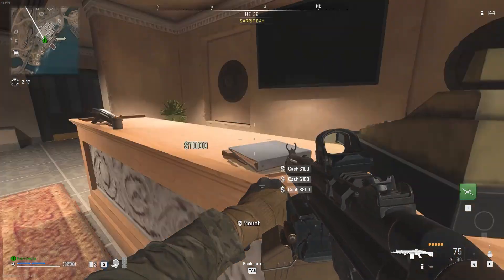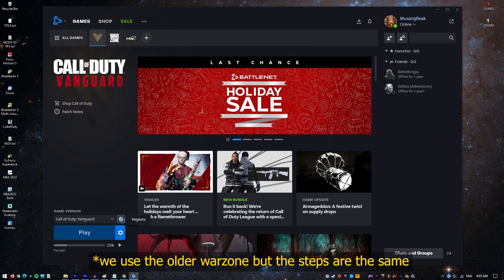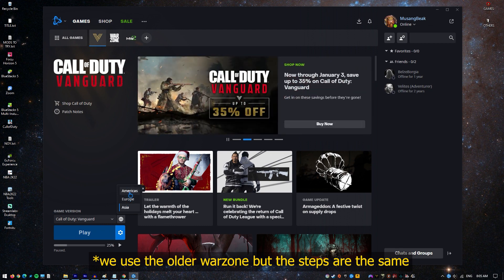In order to change the region, make sure that you close the game first. Once you've done that, open the Battle.net client and click on the globe icon next to the name of the game. There should be three regions to choose from, so be sure to use the one that you're not currently using. For example, if you've been playing in the Americas region, try switching to Europe or Asia to see if that will help.